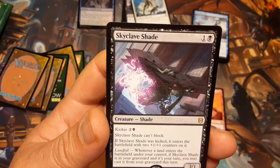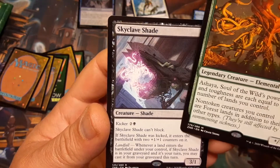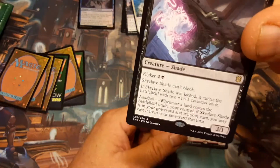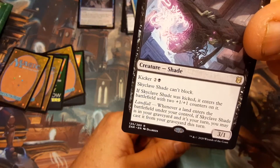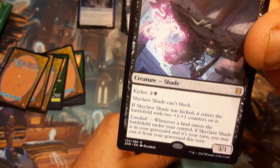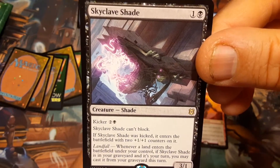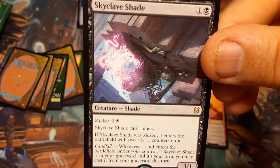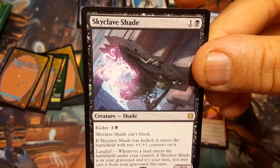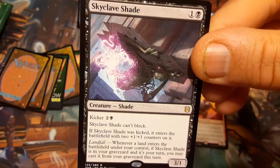Last but not least, Skyclave Shade. Can't be blocked. If it enters the battlefield kicked, it gets a two-on-one counter. I do have this one. Whenever a land enters the battlefield under your control, if Skyclave Shade is in the graveyard and it's your turn, you may cast it from your graveyard. It's a three-one — it's okay. With kicker it's only really worth it, but then you're paying five for it, so I don't know.